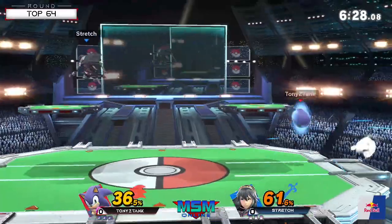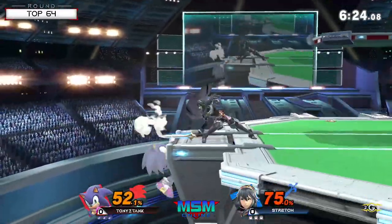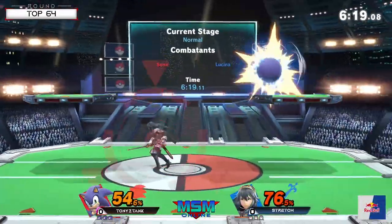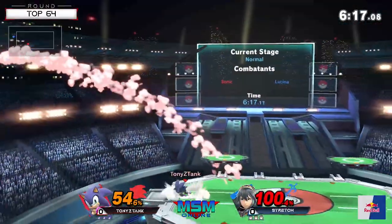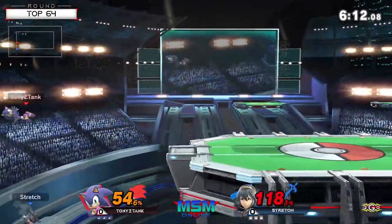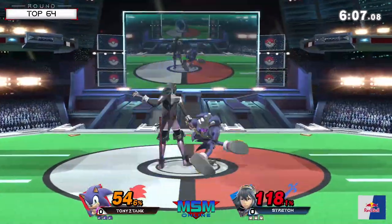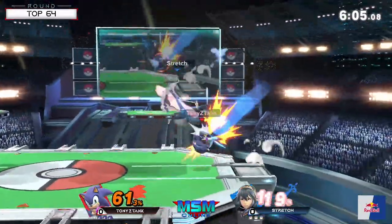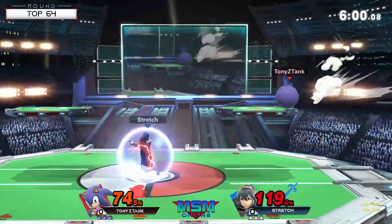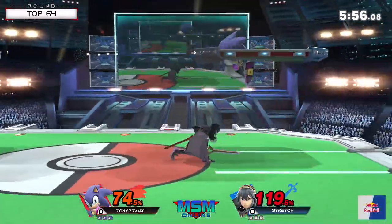Stretch has proven that he's actually really good at edge guarding with this character as well. He finds the opening — oh, so close on the read too, because he was about to read the direction of her eyes on that one. Great combo there for Tony to sneak in the back. When you're fighting a Sonic that knows you're gonna ledge jump, don't do it, because it is free back-airs all day and eventually they'll kill.